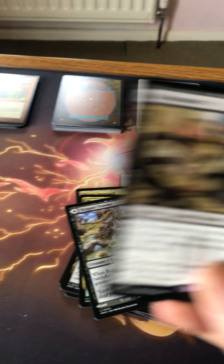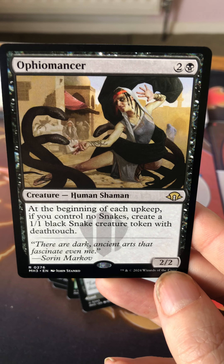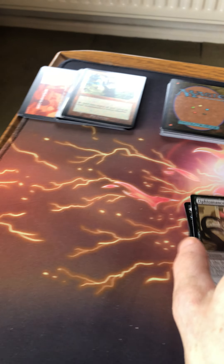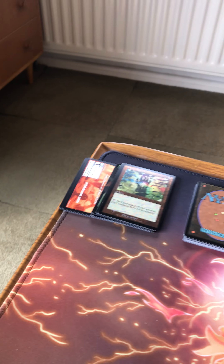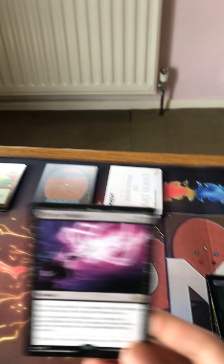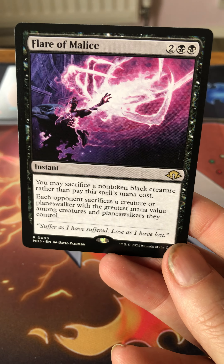Boggart Trawler costs two and a black for a three/one — when it enters, exile a target card from a graveyard. There's also a Boggart Bog theme. Another card costs two and a black for a two/two — at the beginning of each upkeep, if you control no snakes, create a one/one black creature token with deathtouch. That was originally in a commander set. This set seems aimed at Modern, but they also have commander decks, so they're trying to push that angle as well.